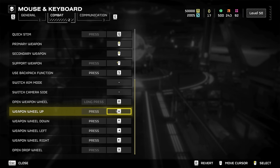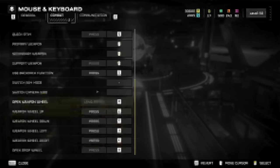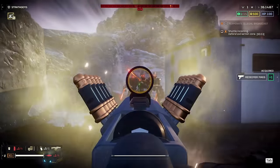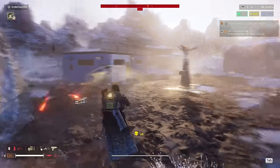Weapon wheel up, down, left and right to the arrow keys on your keyboard. Under Communication, set Mark to Tap F and Open Comms Wheel to Long Press F. There you have it — your controls are now set up like a pro. Feel free to play around with them and customize them to your own exact preferences.